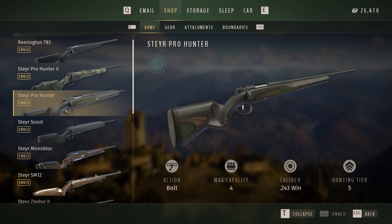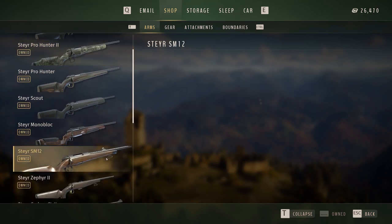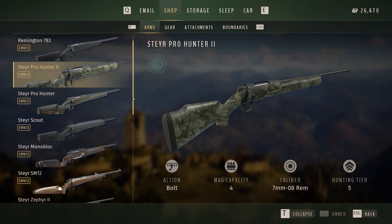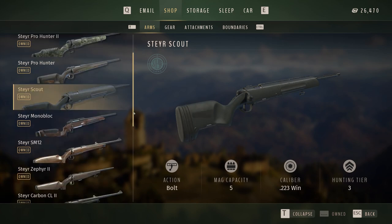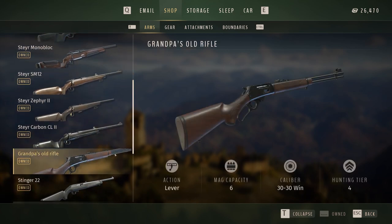After that, if you really want to start challenging yourself, go for the 7mm — the Steyr Pro Hunter 2. It's a nice all-purpose, still-challenging weapon that can take down anything in the game. And if you really want the hardest challenge, the .223 Steyr Scout. Ignoring shotguns, the .22, and the 30-30 — the 30-30 is a short-range blunt weapon and the .22 is for small game.